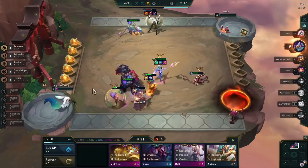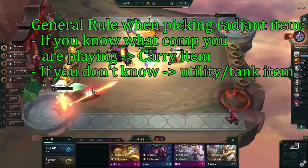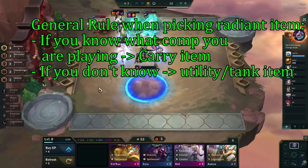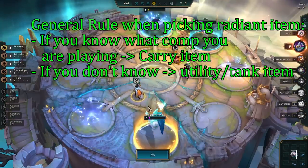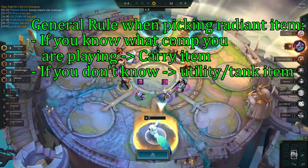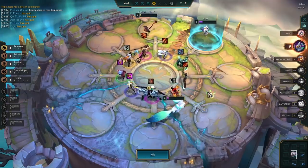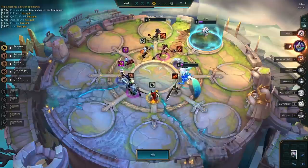As a general rule when taking your radiant item: if you know which comp you're playing, take an item for that carry. If there isn't a good one for your carry, or you don't know which comp you're playing, take a tank or utility item instead. I'll split my radiant item tier list into two parts — the best tank and utility items, and the best AD and AP items.